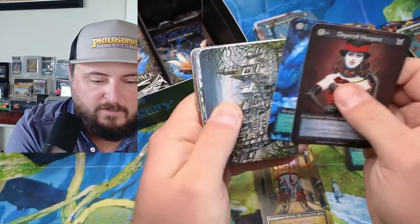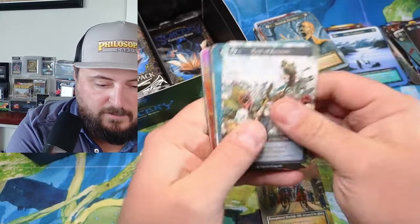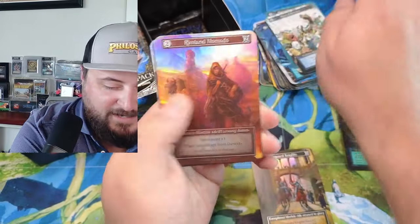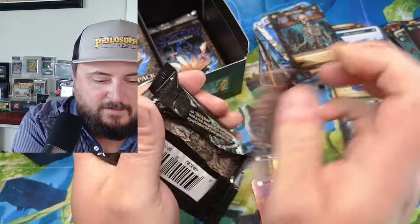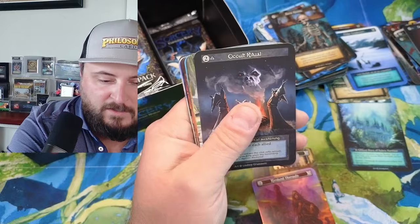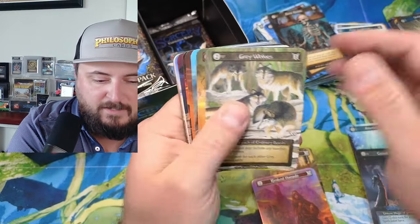Oh, we got a foil coming in — a really interestingly shiny foil. Maybe Rimland Nomads? It is! I am two for two on these guesses today, guys. We got another foil coming in — a Cult Ritual, a Cult Ritual. Nice. I don't think I need it though.